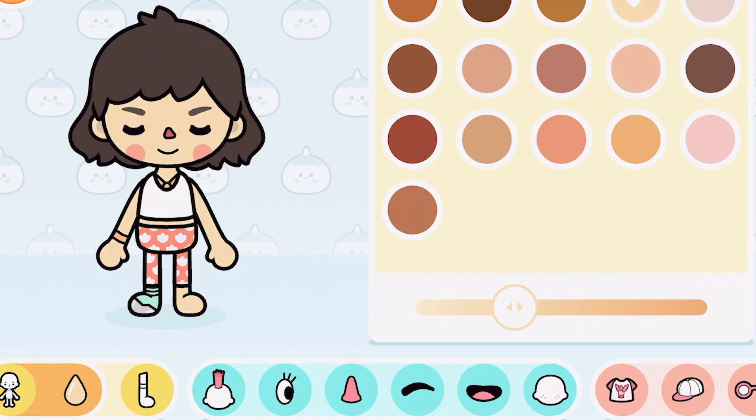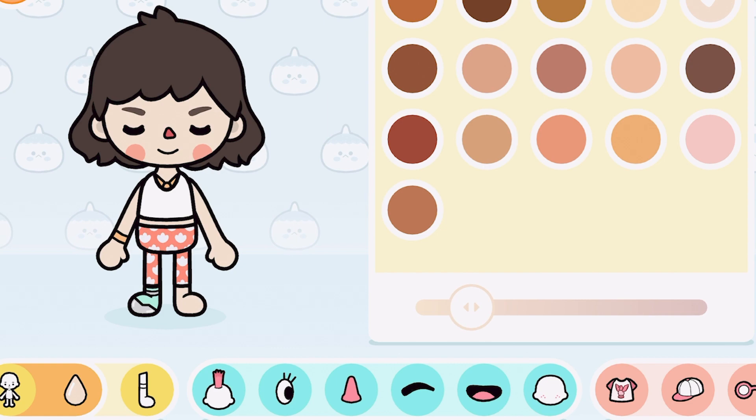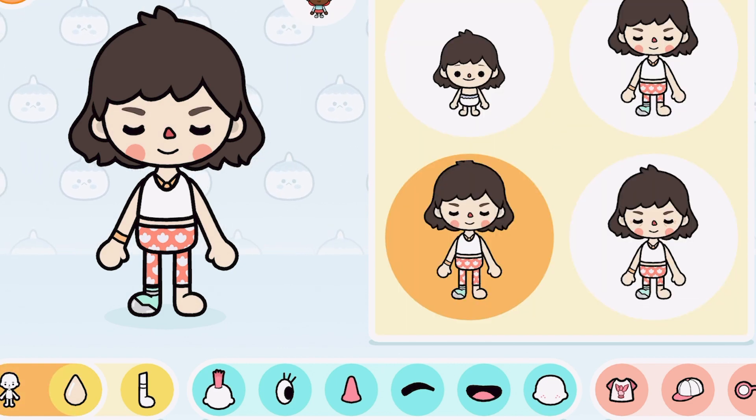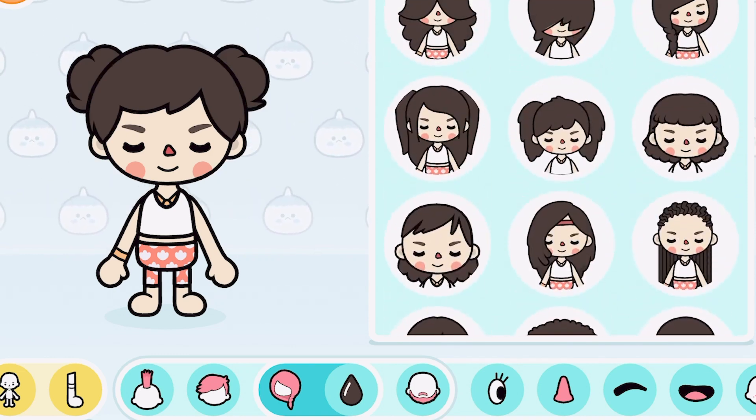We're going to start at the bottom and go through each feature. The first one is skin color — she's about right here. Next, we're going to pick out a hairstyle. Lily loves face buns, so let's give her some. Face buns!